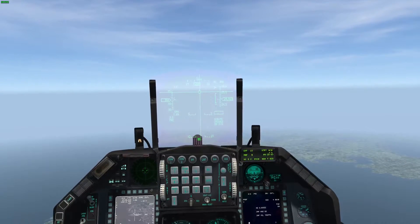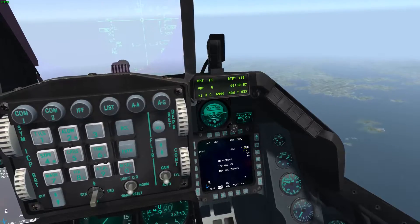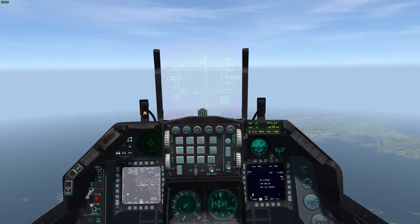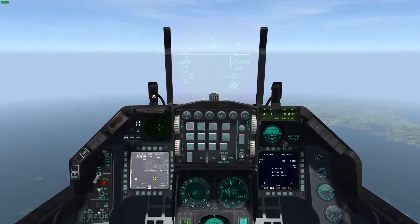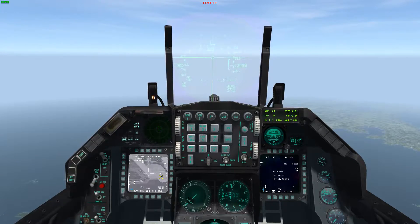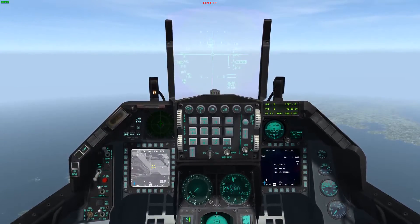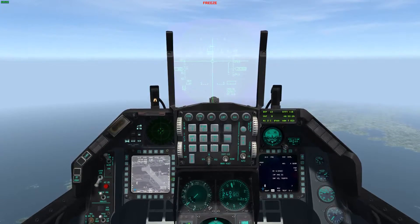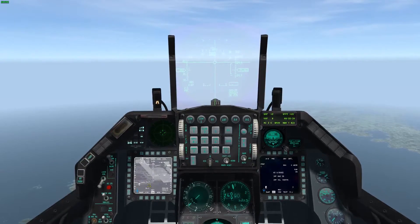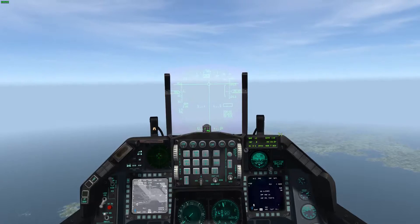I have the targets set at steer points 15 through 18. I have four bombs — four GBU-38s. I have steer point 15 selected. I'll just zoom in here with my target pod so you can see. Go to narrow mode and then use the slider to zoom in. You can see that's actually a dock there. If I switch my steer point, you can see it cycles through my targets. You don't even need your target pod looking at it — it's just more of a feel-good thing. As long as you have that steer point selected, the bomb will hit that steer point.